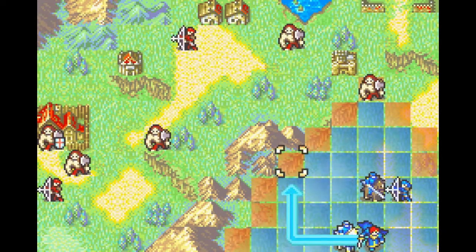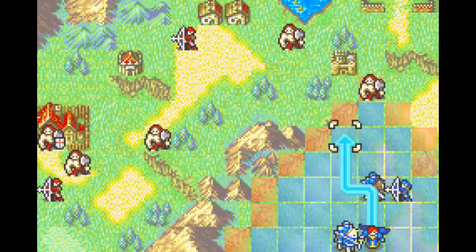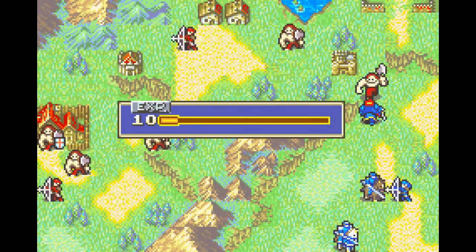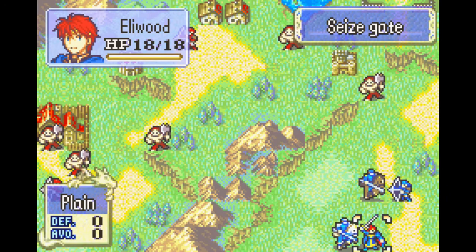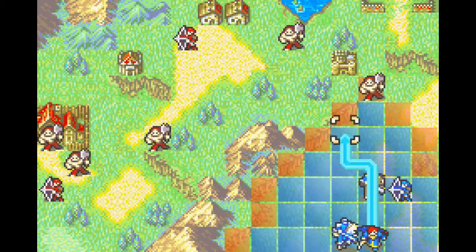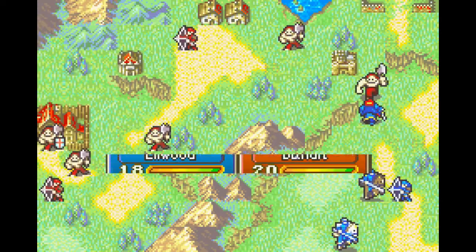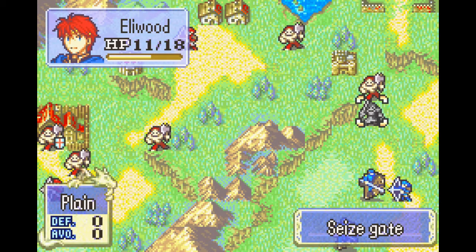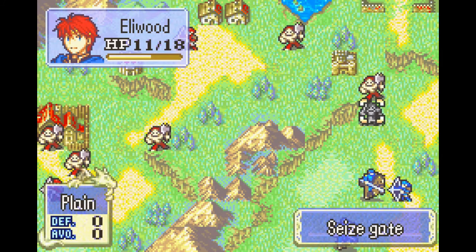By doing this as much as I want, I can change what the RNG is. It's basically just trial and error — you burn random numbers until you get a favorable outcome. It's not as hard as it sounds. We do all kinds of crazy manipulation, but it's not really that difficult.